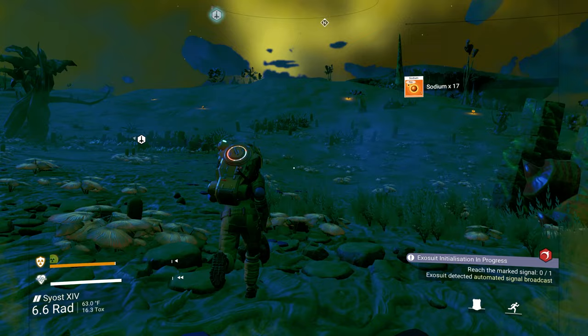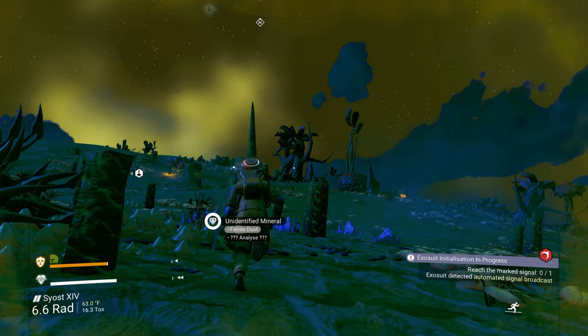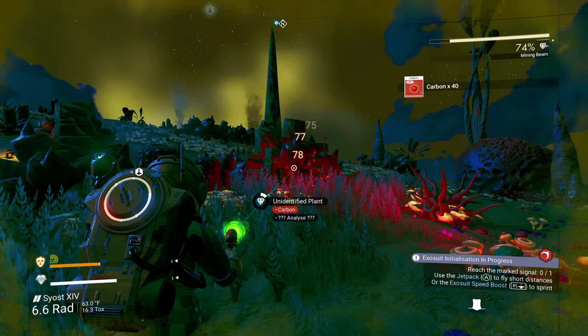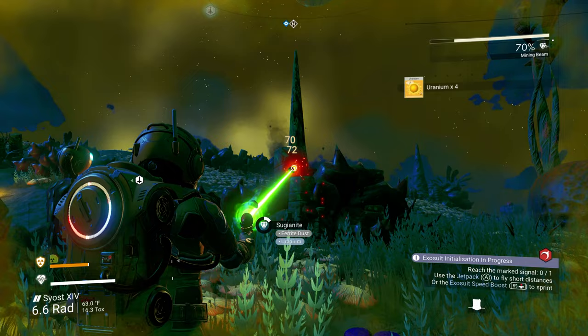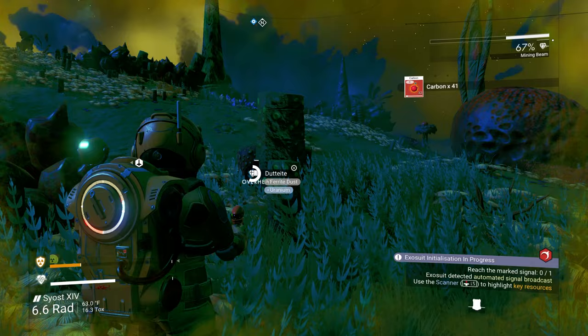My plan right now is just to keep heading south. We should actually be mining for materials — I might be able to get some uranium out of here but I'll get carbon. Let me scan it — yep, uranium. You only get a little bit of the secondary material, but it'll add up if you grab a whole bunch of these rocks. There's a broken module over here.